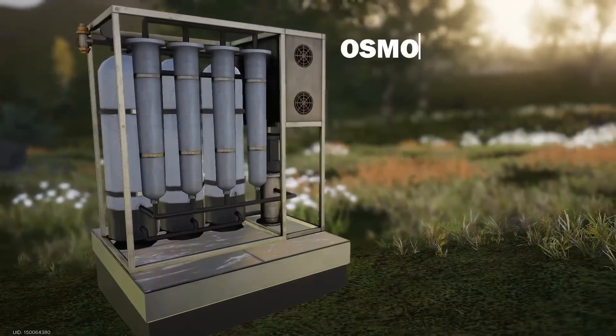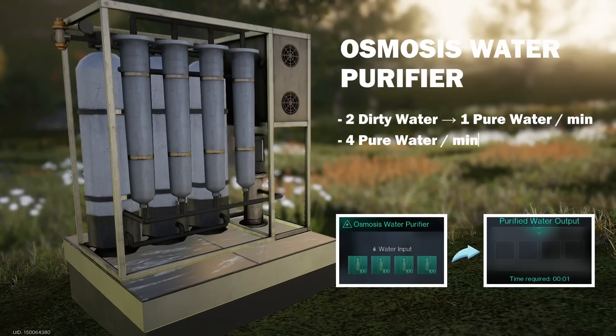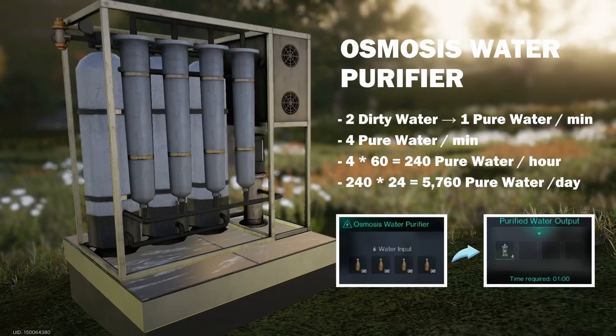Each osmosis water purifier produces 1 unit of pure water from 2 units of dirty water per minute, and has 4 slots, which means it can produce 4 units of pure water per minute, 240 units per hour, or 5760 units per day.